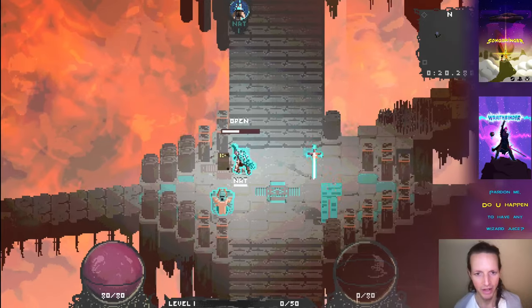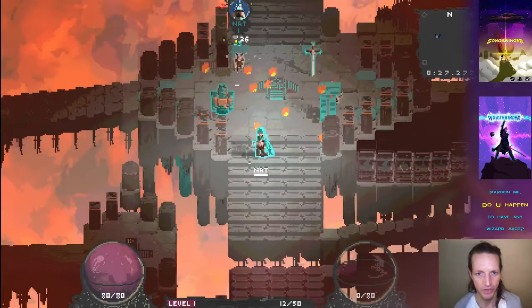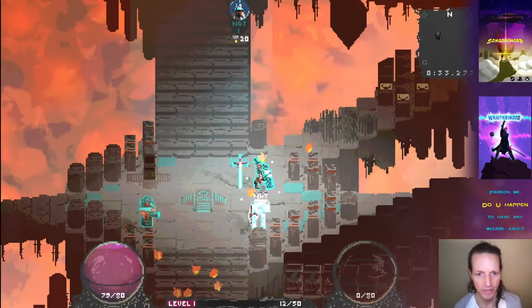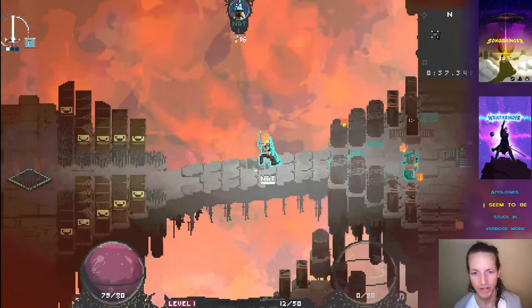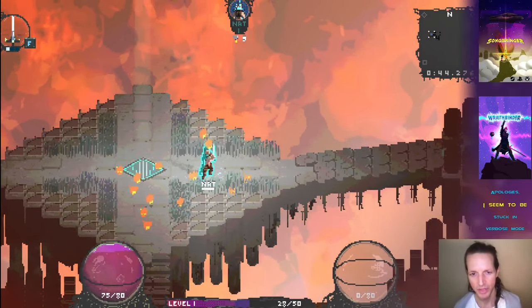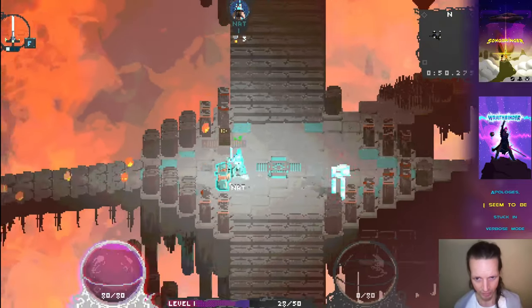Let's go ahead and check out the Firestorm. This is a whammy item — a curse. It just causes fire to fall everywhere, and this happens for every single player in the match. If the fire hits you it does a little bit of damage at first, but then you also catch on fire. You can see my player has a fire icon on top of him.